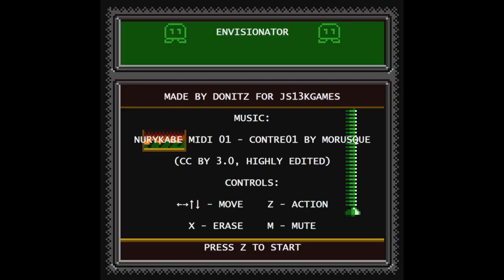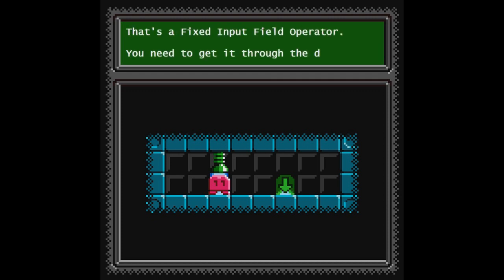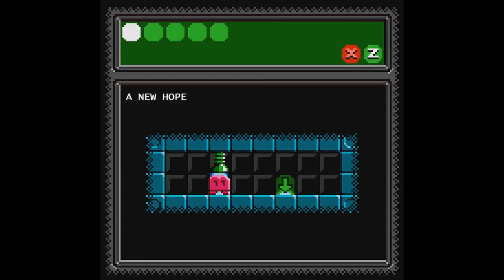We're playing Envisionator. The music's quite nice. The game says: you there — do you see that little robot with the monitor? That's a fixed input field operator, or FIFO. You need to get through the door. Use arrow keys to define moves, then press Z to activate the FIFO.